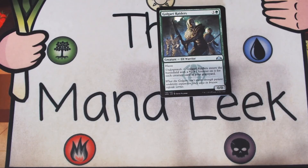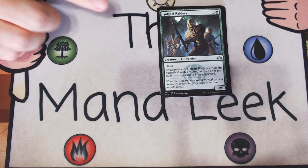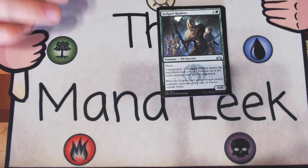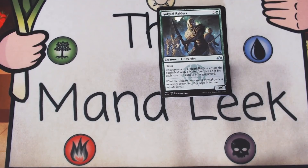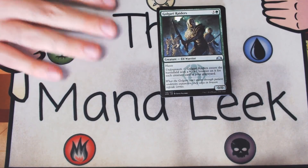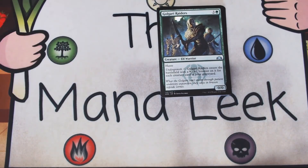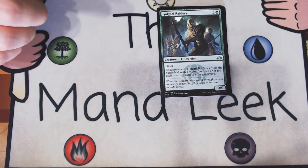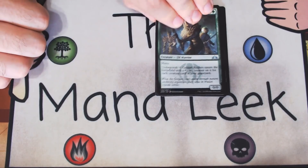That brings us to the uncommons, which means we do have a foil in this pack — that was nine commons, not ten. And we're still without a first pick. Golgari Raiders is three and a green for a creature elf warrior. It's got haste. It's a 0-0, but has undergrowth — it enters the battlefield with counters equal to the number of creatures in the graveyard. This card's awful. It does nothing if there are no creatures in the graveyard. I don't like Golgari Raiders. I think it's aggressively mediocre. I prefer to never be playing it — not just because it's green, but also because it's not great.